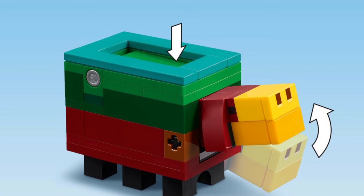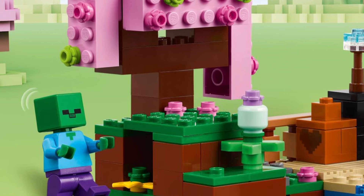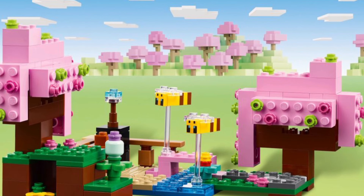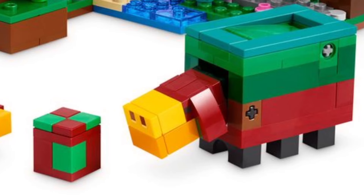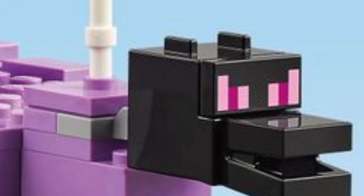They didn't rush it too badly, like they did with the Hoglin — it actually looks quite nice. The set it comes in is also really good; it's got lots of different details, such as pottery, which is really nice to see because we hadn't seen that before. The fact that it's all printed is a really nice touch, and something that LEGO Minecraft always does pretty well. I've never seen a sticker in a LEGO Minecraft set, which is not a bad thing.